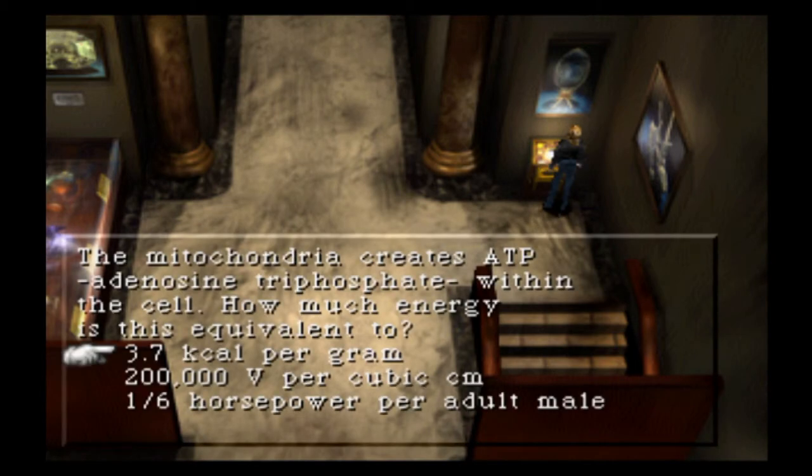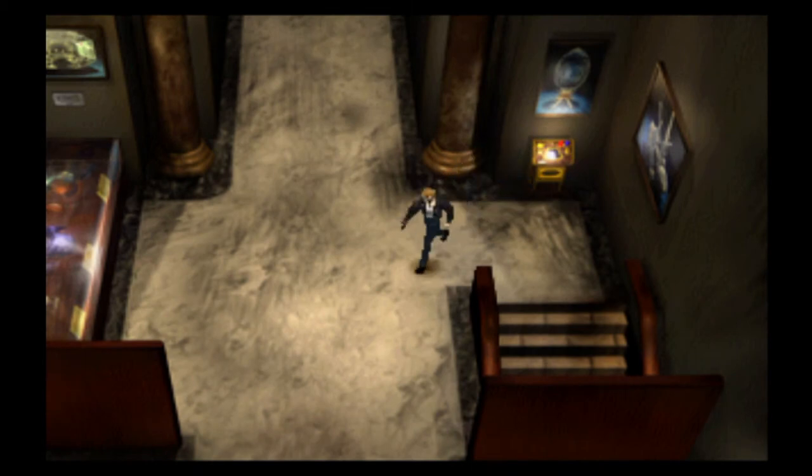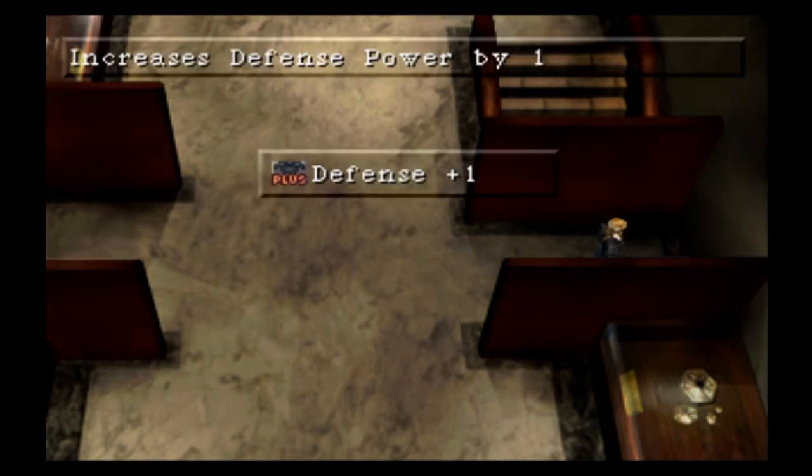The mitochondria creates ATP — adenosine triphosphate — within the cell. How much energy is this equivalent to? Again not very intuitive, but the answer is 200,000 volts per centimeter cube. Just a few microbiology questions, nothing too big.